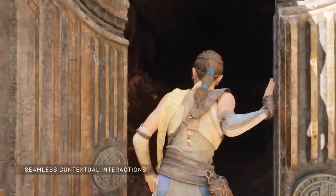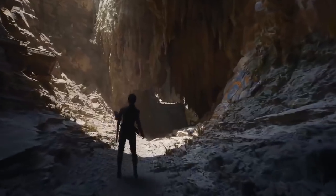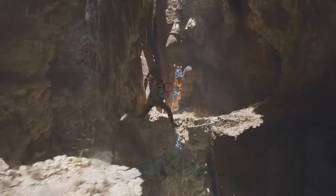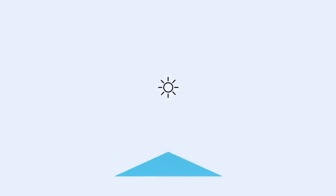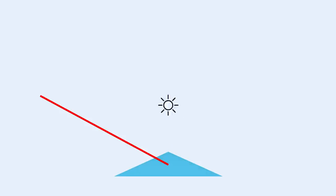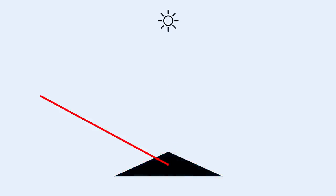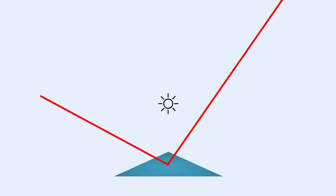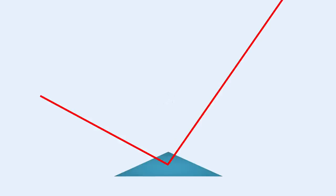Now that we know what we're hitting, we need to know how to light it. To calculate the amount of energy received from this ray, we need to consider a few things. First, just like in rasterization, we take into account the angle of the surface we're hitting — the more it's facing towards the light, the brighter our point becomes. Next, we look at how far the point we hit is from the light — the closer you are to the light, the more energy we receive. Finally, and this is the most important step, we shoot another ray in another direction and add the energy it receives.